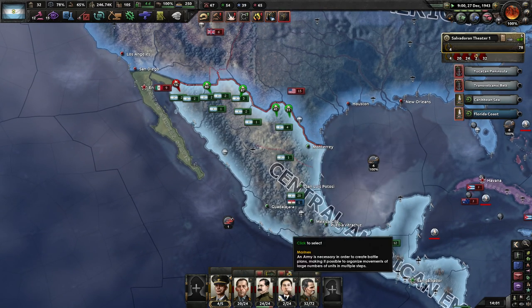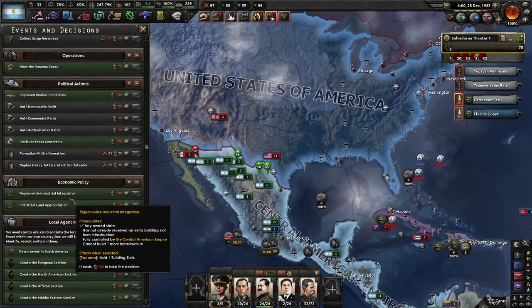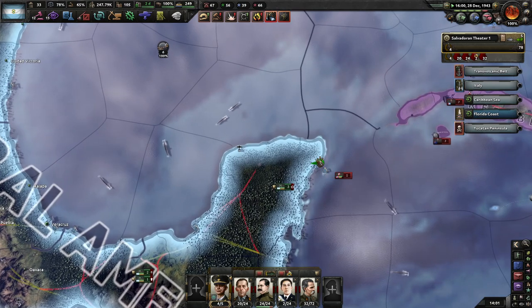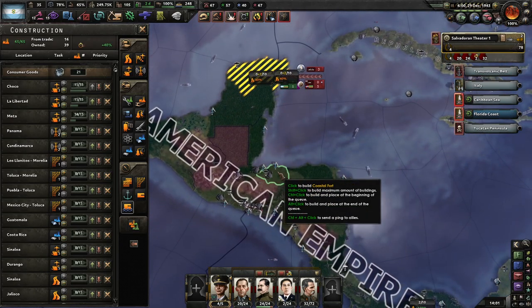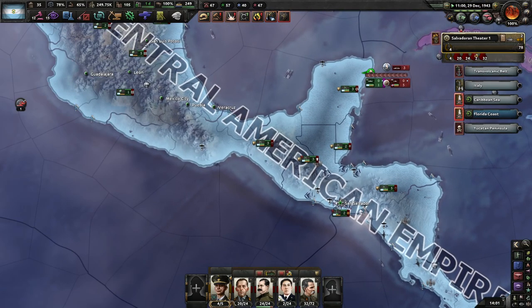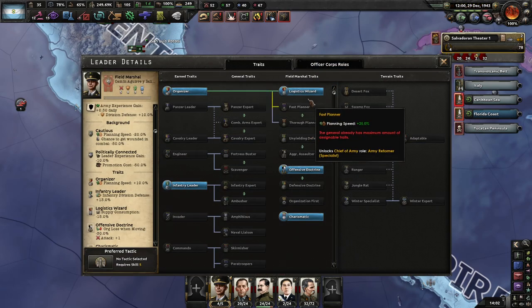Oh, the yanks are trying to push us back. Oh, we have an ace pilot! Another invasion attempt of the Yucatan. Let's see - either infantry experts or logistics wizards. We already have infantry defense, but logistics experts is too good to pass up.